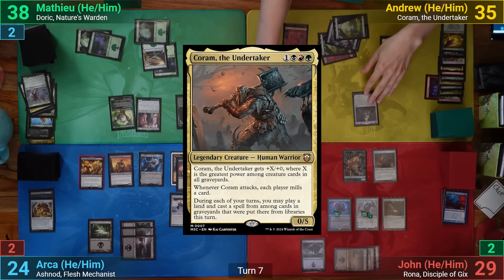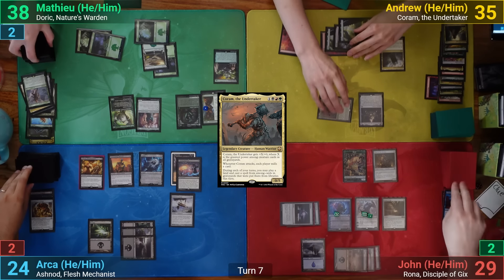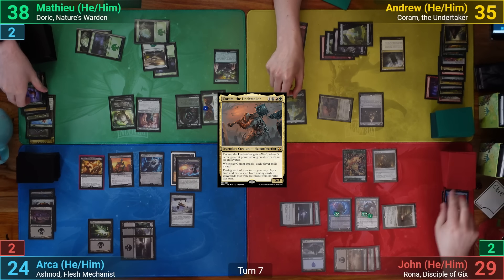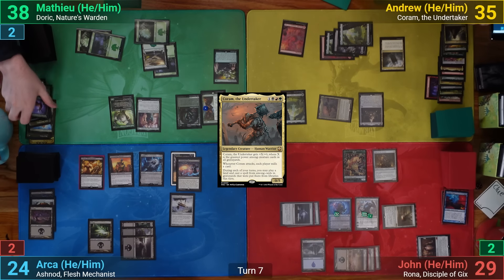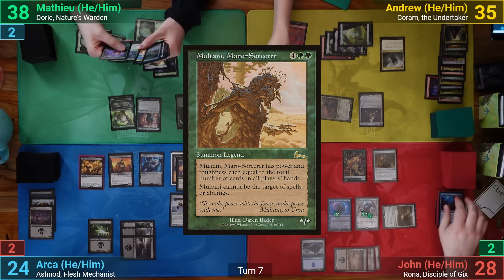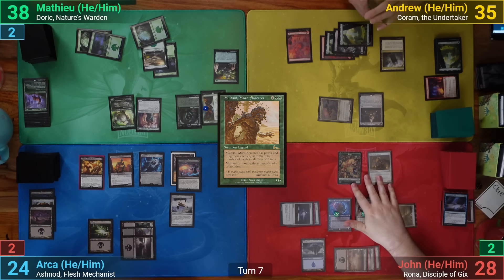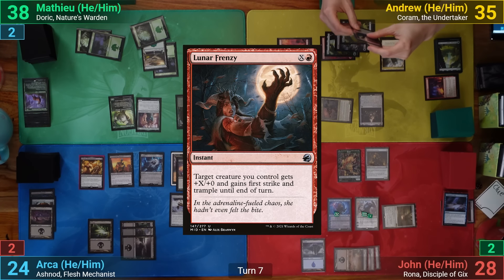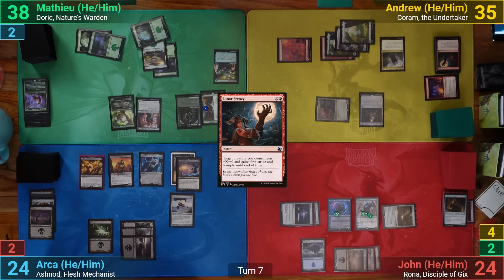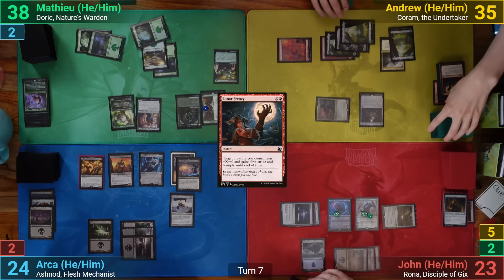I draw and cast Corum, then go to combat and swing at John, milling everyone's top card. John responds by activating Mystic Forge to exile Chain Veil off the top. Corum is an 11/11 thanks to Multani Maro-Sorcerer being in my graveyard. John double blocks, but I cast Lunar Frenzy to give Corum first strike and trample. John ends up taking only five. After combat, I play a land I milled off Corum as my land for turn and pass.